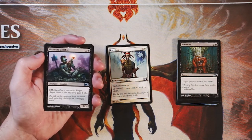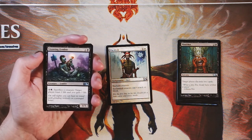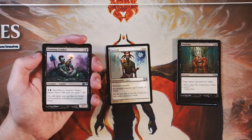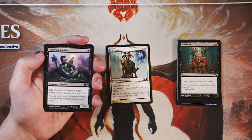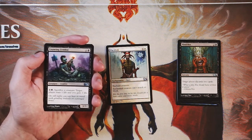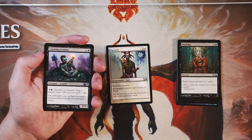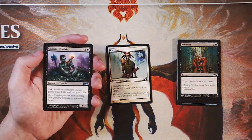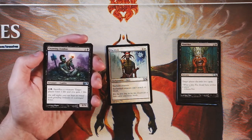Our first uncommon is Gnawing Zombie — a 1/3 for one and a black. You can pay one and a black, sacrifice a creature, and target player loses one life and you gain one life. Anytime you see a sacrifice outlet card, you can pretty much bet there are synergies in the set. That said, it's a lot of mana — you're paying two mana and a creature every single time, and it's only draining for one. Now that does add up, and if you can get cards that synergize it's probably very good. However, it's a two-card combo, whereas Pacifism is just good on its own. I would prefer to go Pacifism over the Gnawing Zombie — this is a pretty reasonable card in the right circumstances, but Pacifism is just a safer pick.